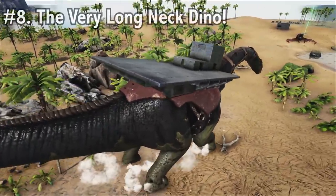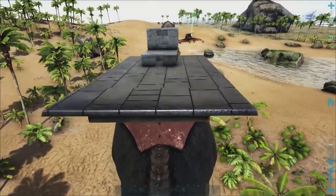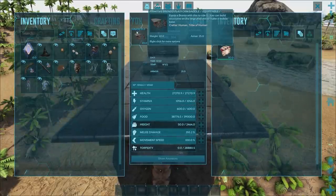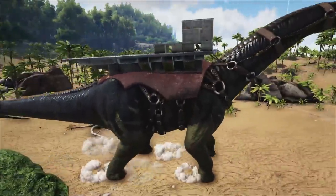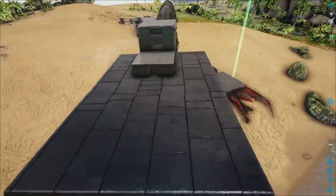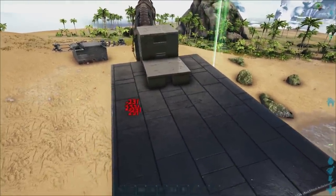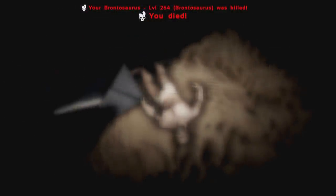Next up at number 8, we have the Bronto with a platform saddle. The Bronto is a semi-decent Soaker — better than the Quetzal, that's for sure. This guy can get up to around 30k health, and we've got some veggie cakes on him with only a primitive Bronto saddle. You want to build a box around your player so that your Bronto is the one getting shot, not you. He is capable of soaking, but if you've got a lot of turrets, you'll want to invest in a really good platform saddle — otherwise it just gets absolutely shredded.